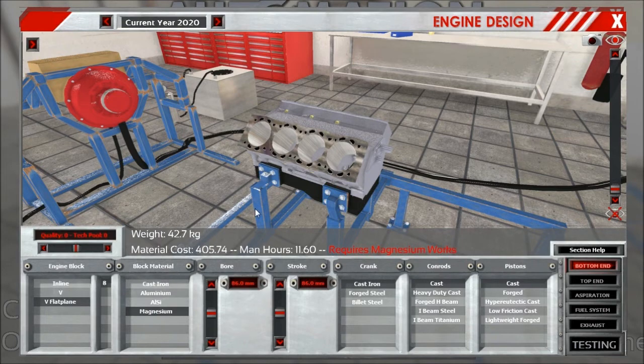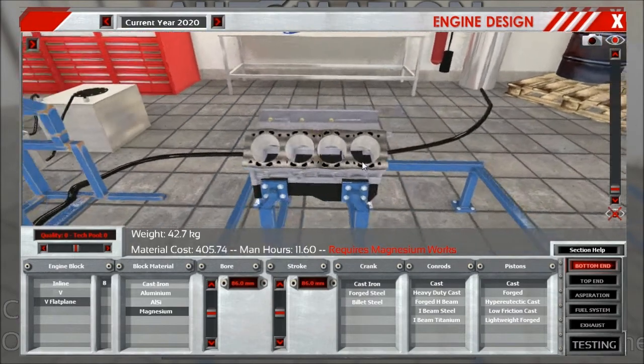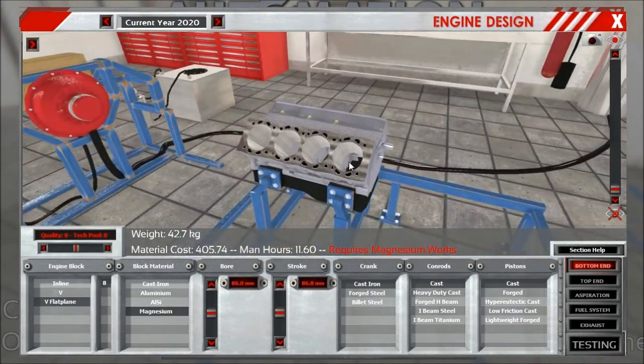Then we have magnesium, which first becomes available at a tech year of 2020. It's basically your race engine alternative for very high tech engines — super light and super expensive.